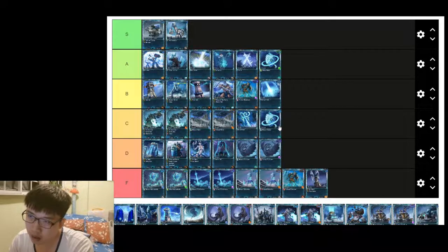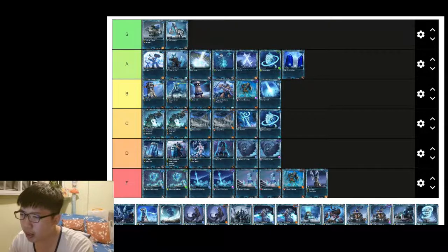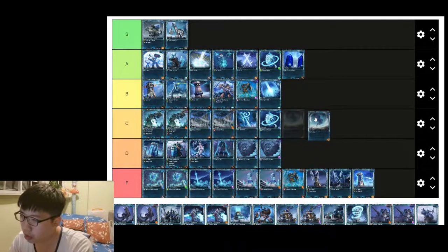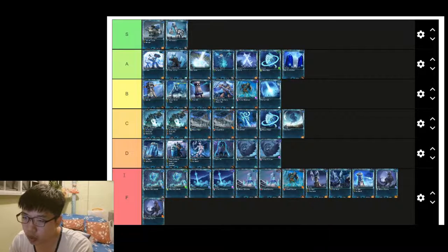Ice Barrier is A tier. Ice Garden is a PvP card — F tier for PvE. Ice Shield Tower: just use the normal Defense Tower instead, the damage is not as good. Ice Tornado is situational — C tier. Ice Fiend Raptor is F tier, not a good card at all.